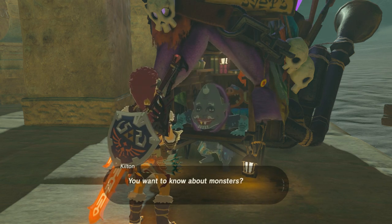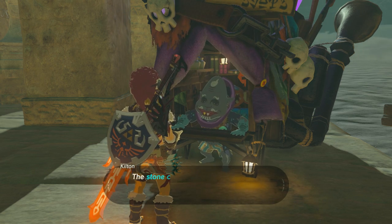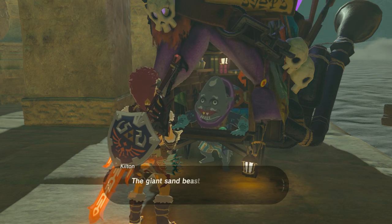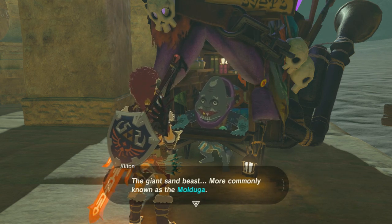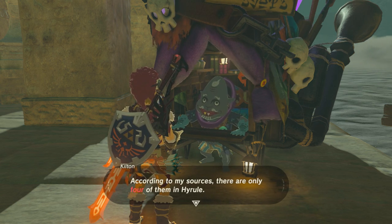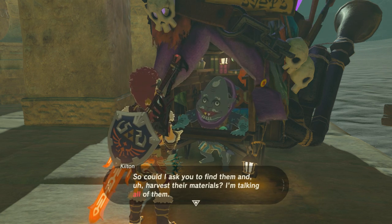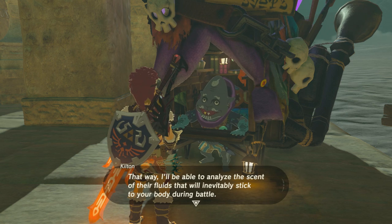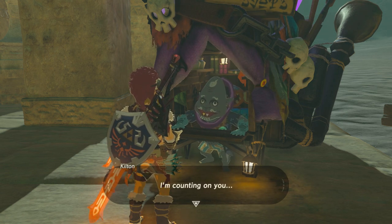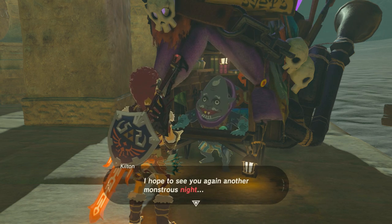You're going to talk about the monsters. He's obviously going to talk to you for a while, and then he's going to talk to you about the Sand Beast — the Giant Sand Beast. He's going to tell you that there's only four. If you haven't completed the main quest, you probably don't know who Kilton is. Or if you're new to Zelda, Kilton is on one of the labs. You're going to go to Skull Lake, wait until the night, take a picture of him, and then find him again. Then he'll just start appearing randomly.